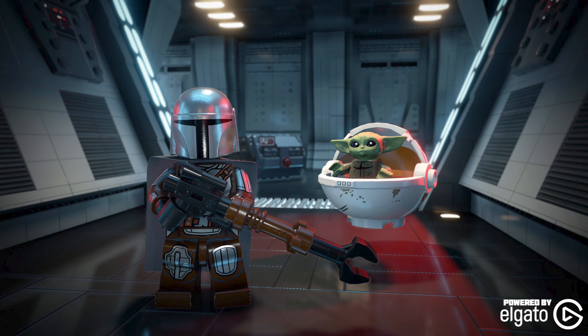and Lando Calrissian. It will be available for those who have early access from select retail partners, and available for everyone on April 19th who purchased the character collection or via standalone purchase. The Trooper Pack includes the Death Trooper, Incinerator Trooper, Range Trooper, Imperial Shore Trooper, and Mimban Stormtrooper. It'll be available via early access for pre-orders and May 4th for anyone who gets the character collection or via standalone purchase.